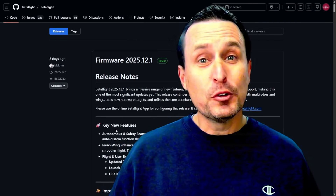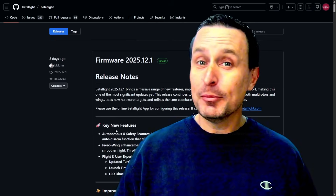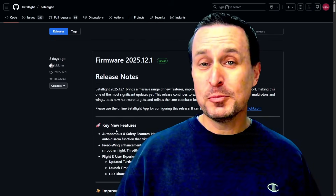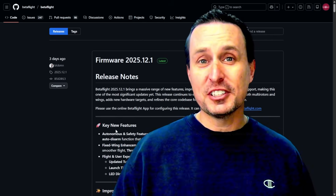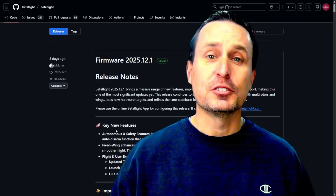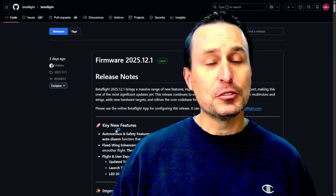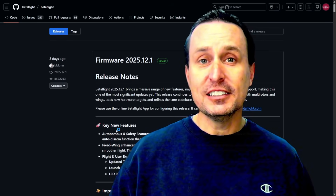After one year, seven months, and four weeks to the day — but who's counting — Betaflight 4.5.12 stable release is finally out. It's a Christmas miracle, as it was released on Christmas day around 4 p.m. Let's get into a couple of things you can expect from this new release, some things I've noticed, and updates to make your upgrade path as easy as possible.